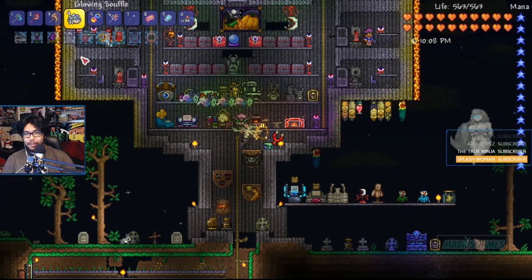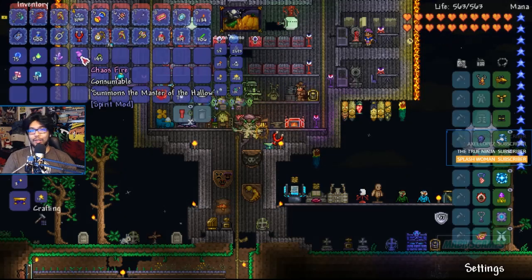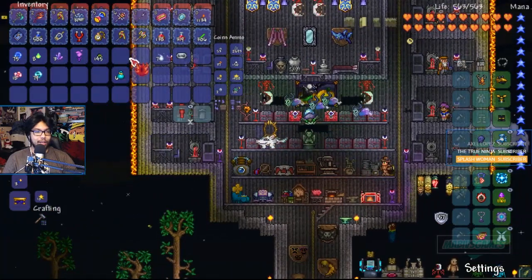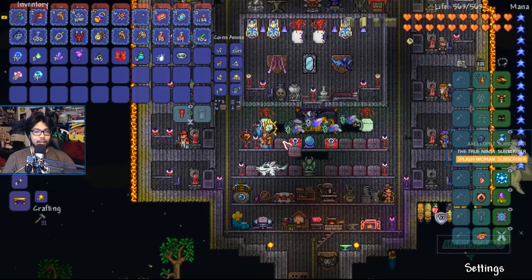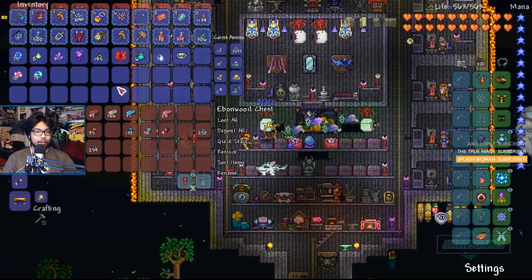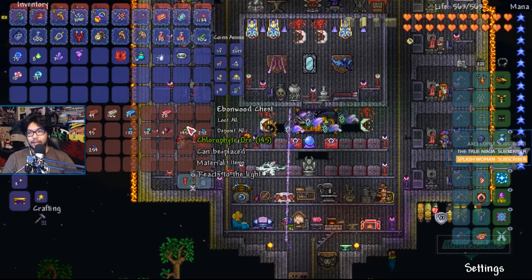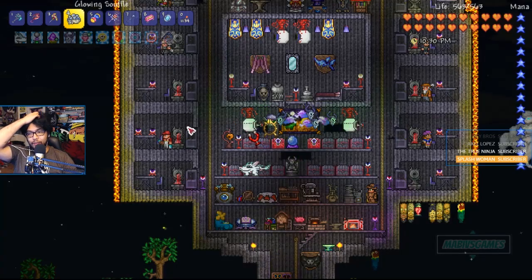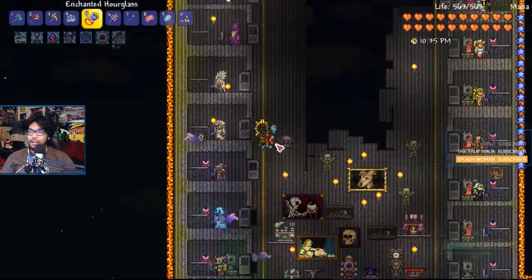It's already 10pm. I don't want this to be a super elongated fight or take too long going into the morning. So let's do some Pandora Boxes, then we'll move Terraria 12 hours ahead as soon as it hits the morning. I have some Chlorophyte Ore — we've been collecting a bunch. We have a lot of good heals now. So yeah, Pandora Boxes — let's do this.